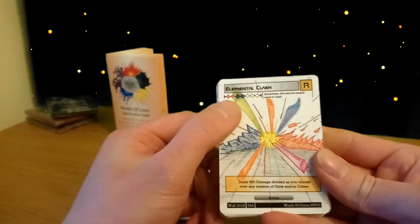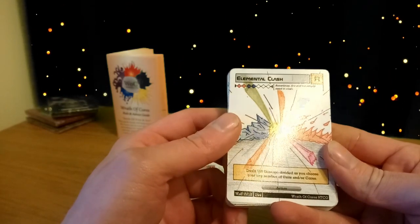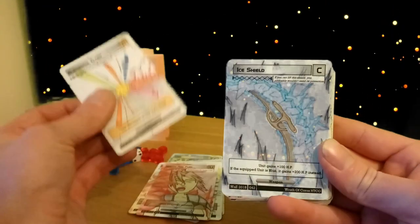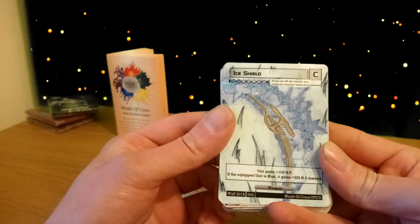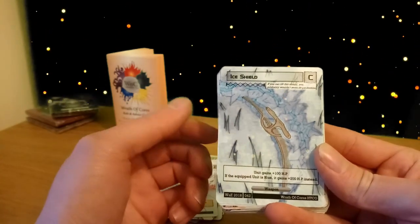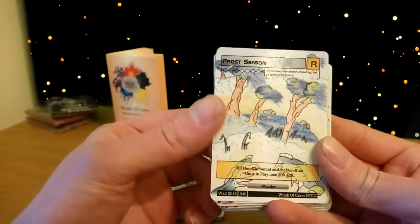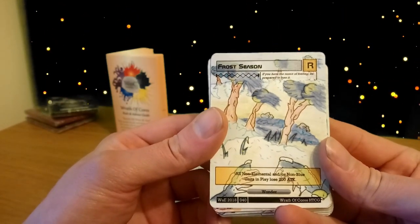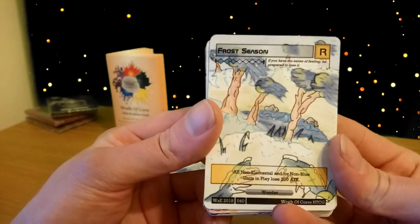Elemental clash is one of our rares — costs two red and two blue, deals 500 damage divided as you choose over any number of units and/or cores. That's pretty cool. Ice shield is a blue weapon costing two blue elements; the unit gains 100 HP, or 200 HP if the equipped unit is blue. Frost season is another rare — our wonder card for the deck. All non-elemental and/or non-blue units in play lose 200 attack for three blue elements. That's a really good card.